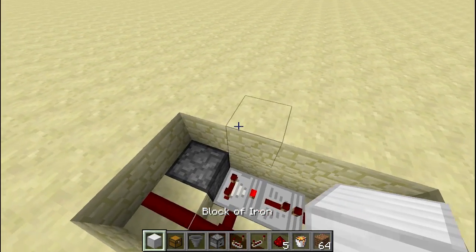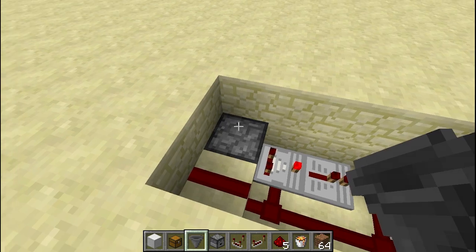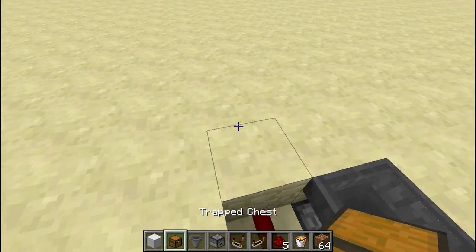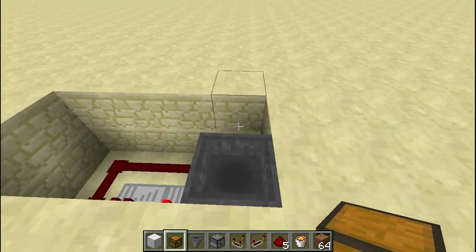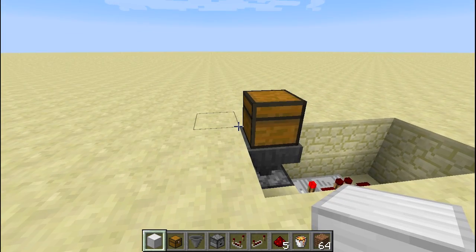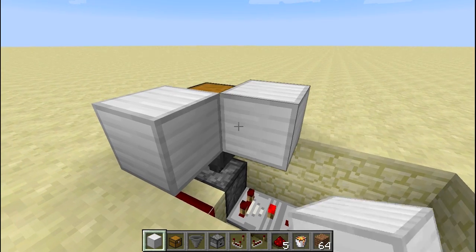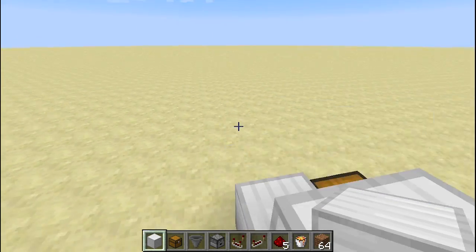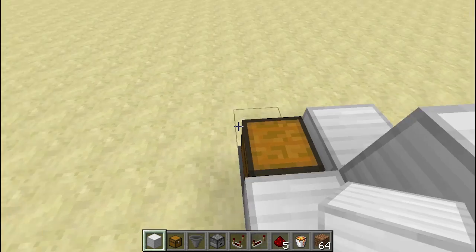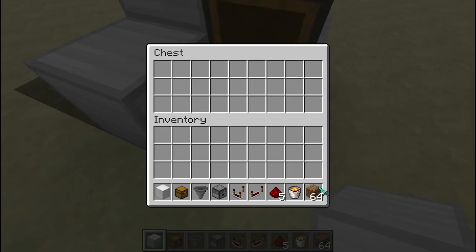Now take out your hopper and your trap chest, and let it face this way. Put your block over here to cover it — it's best to build it in a corner like that. And it's already done.